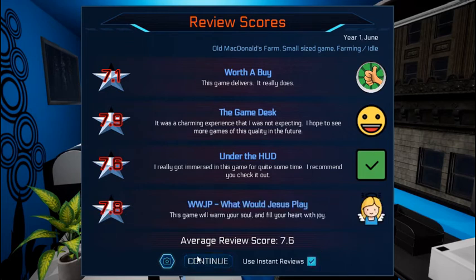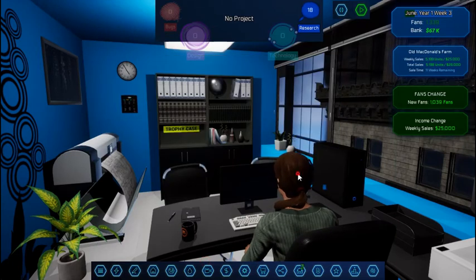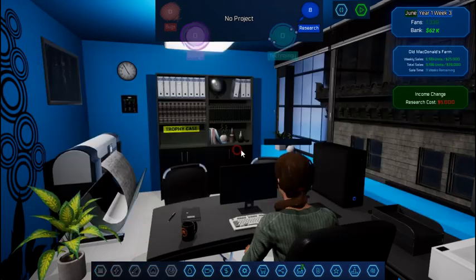Seven — that's not bad. 7.9 — that's good. That's the first one; I'm just letting the reviews roll. Later on I'll use instant reviews. Not bad for our first game — we've learned some new research. Let's see if we can research some engine features — we need 10 RP and it costs 5,000 dollars.